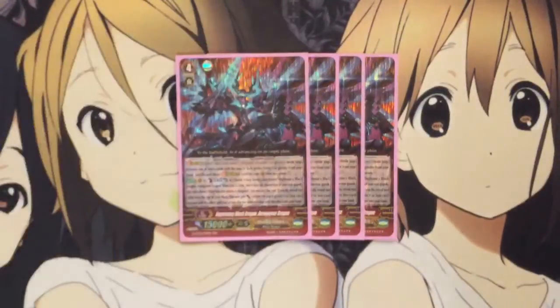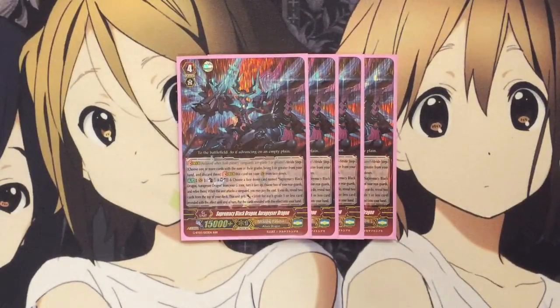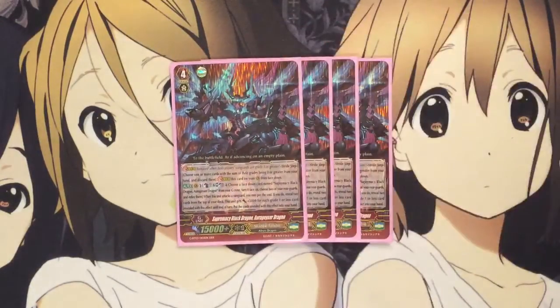For the stride zone, I run 4 Supremacy Black Dragon, or Geyser Dragon. His skill is basically you counterblast 1, soulblast 1, choose a face-down card named Supremacy Black or Geyser Dragon from your G zone, turn it face-up and retire 2 of your rearguards. When he attacks, you may pay the cost. If you do, reveal 2 cards from the top of your deck — if they're grade 1 or less, he gets plus 5,000 for each grade 1 or less revealed. You add those cards to your hand. So you sac 2 and get 2 back to your hand. You want to make sure you attack with a rearguard first before you kill them, so you get the full use of those cards.